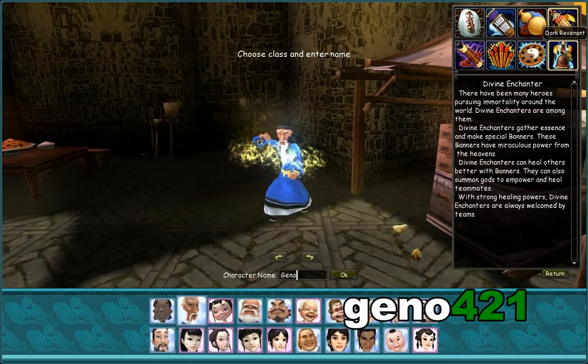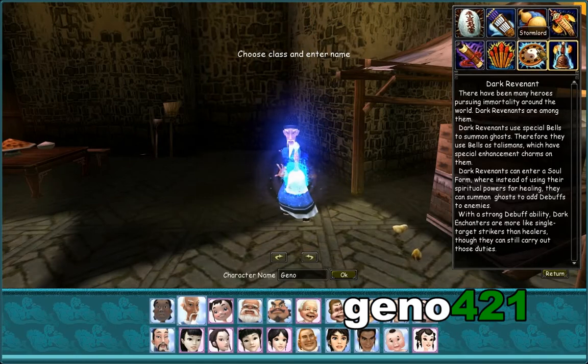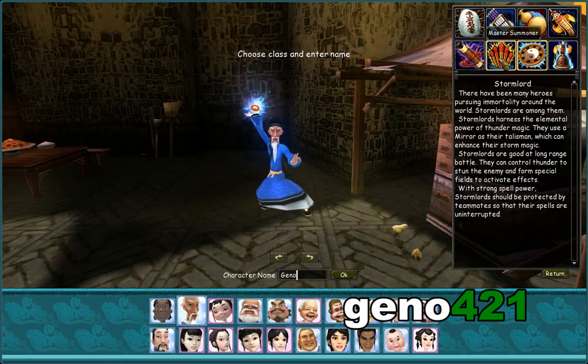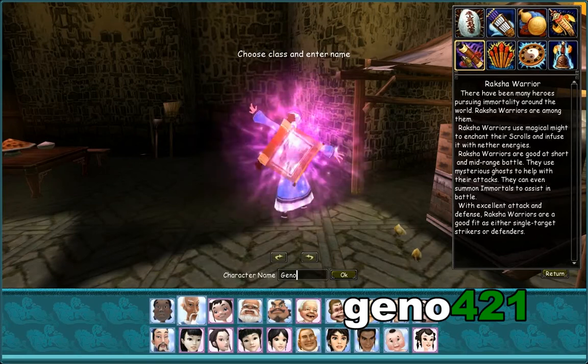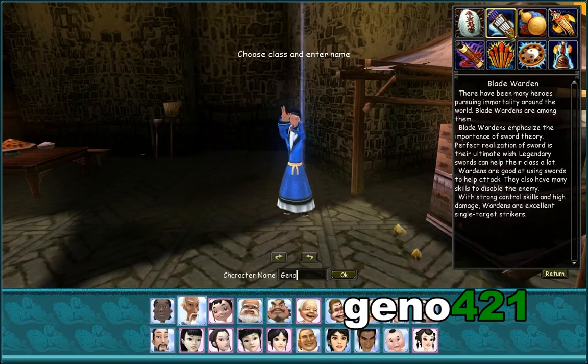Then we have the Divine Enchanter, the powerhouse healer. Then we have the Dark Revenant — it can throw debuffs, damage, and heals. The Stormlord is a long range caster that excels in stunning. The Master Summoner is a magic-using class that can summon warriors to help them out and can basically fit any role. And finally, we have the Roshka Warrior, which is a caster and melee class that can fit the role of a tank or damage dealer.